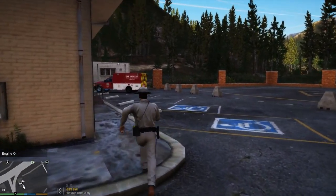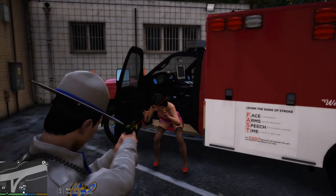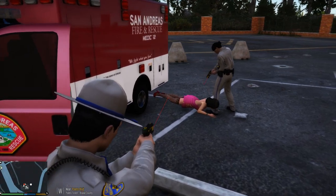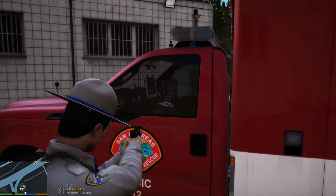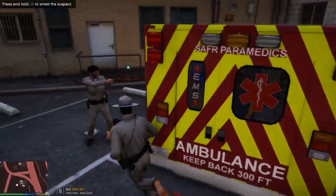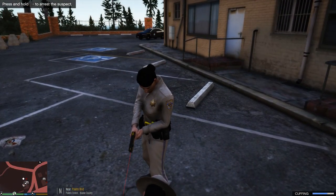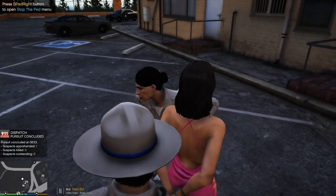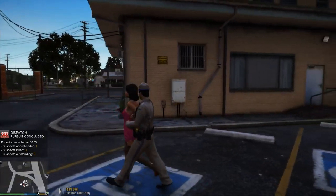Somebody is trying to break into the ambulance. Get on the ground! A hooker trying to break into our ambulance. I've been waiting all day to use this. You want to end up in a bag the rest of your life? Is there someone in the back of the ambulance? LSPD! If you like using your legs, I suggest you stop! Okay, well this is the way it started everything. First thing, we get someone trying to break into the ambulance up here at Palito Bay PD.